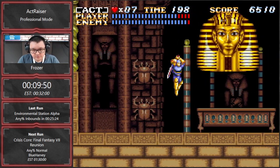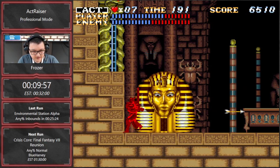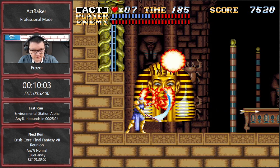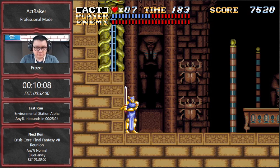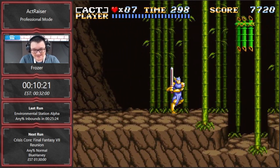So now this is the Pharaoh boss — of course it's a huge Pharaoh mask. There is a trick where you can clip into the wall and then slash all the way, attacking every time. If you do it correctly you save about 2 seconds, and if you don't do it you lose about 2 seconds as well just by getting hit and being in a worse position. I tried to go for it there but it didn't work out.